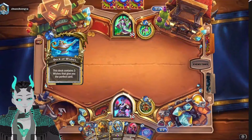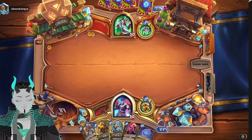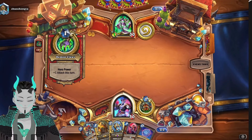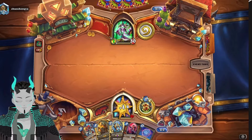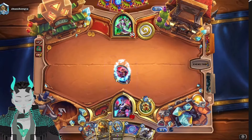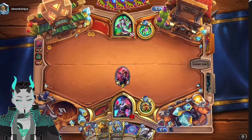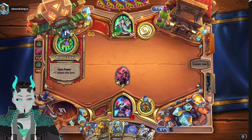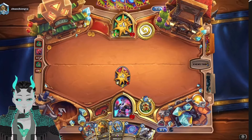Oh, it's Whiz Bang. That technically changes things, but I don't honestly remember what is in the Whiz Bang Demon Hunter list besides the fact that they get the three wishes. So we're just going to slam this down. Hopefully they don't have a response. Also, our hand got considerably worse with the Mulligan, but sometimes it just works out that way, right?